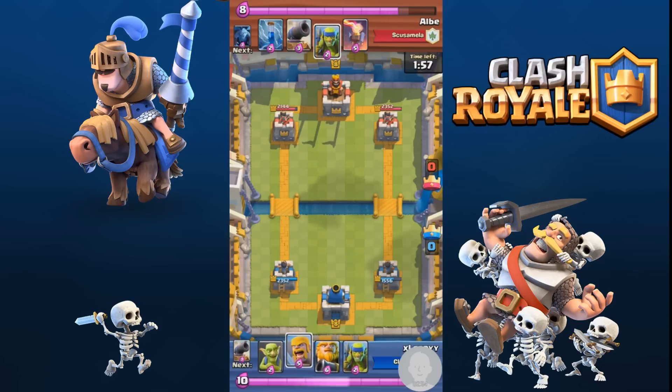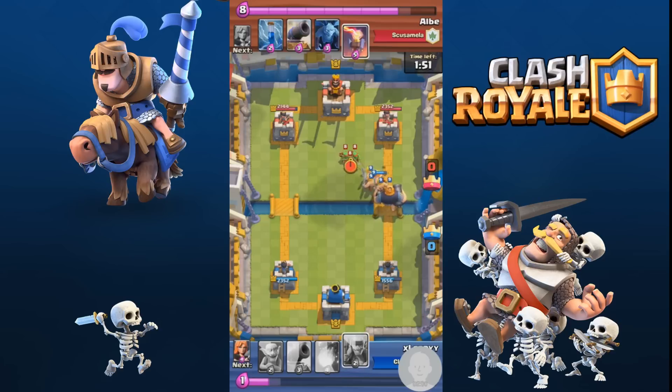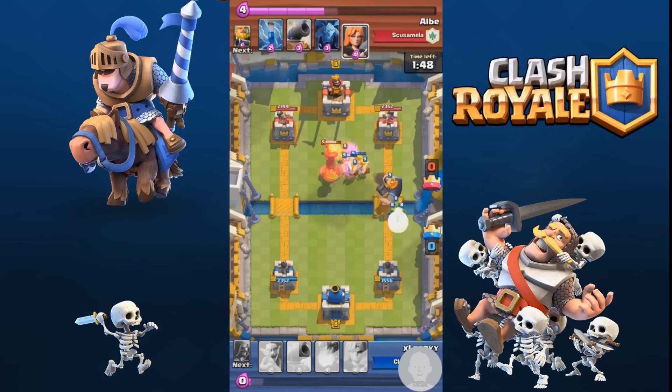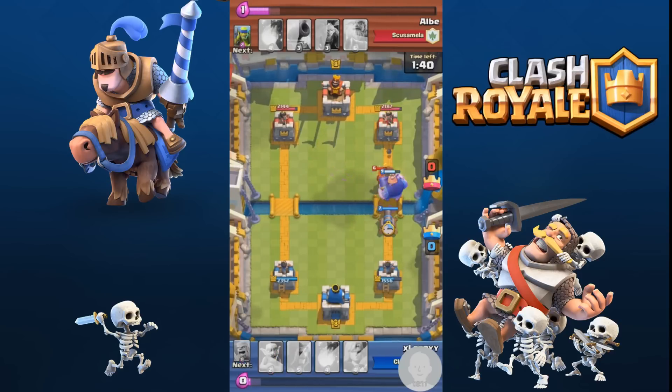I'm going to try a barbarian Royal Giant attack. The main purpose of this strategy and battle deck is to use the Royal Giant because he is quite overpowered to be honest — his range and everything is just spectacular. His hit points — you just can't knock him down.